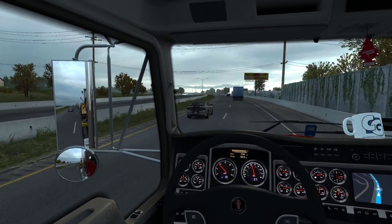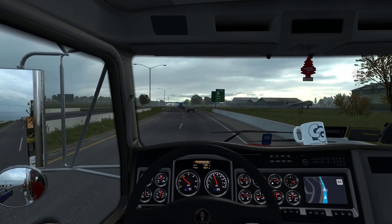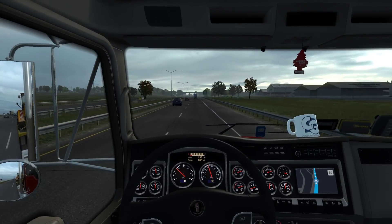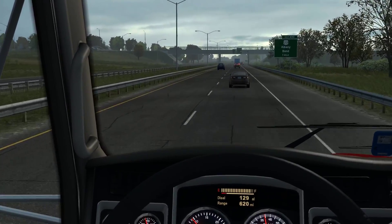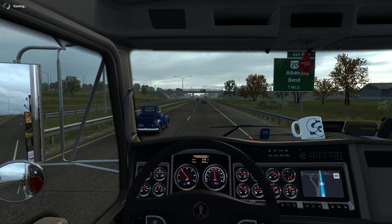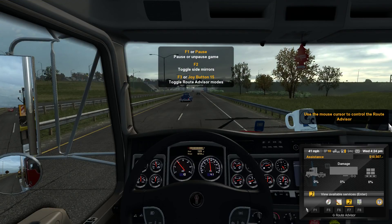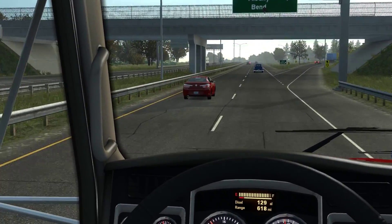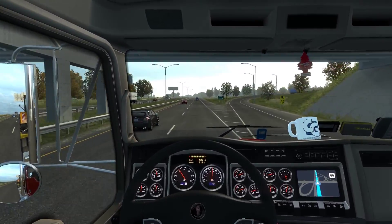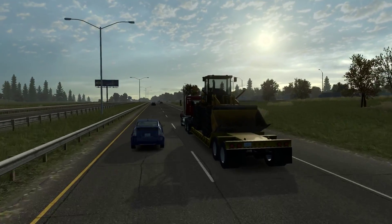I'm getting a few hiccups — the blinking shadows on cars are a sure sign the skybox is about to change. This SCS bug hasn't been fixed yet. The symptoms are disappearing shadows and stutters. Kirill taught me that the console command 'g_set_weather 0' should reset it. Now it's smooth again — no more disappearing shadows. Not perfect, but now it's working perfectly.